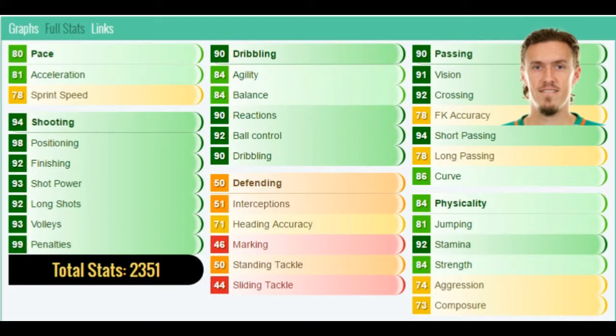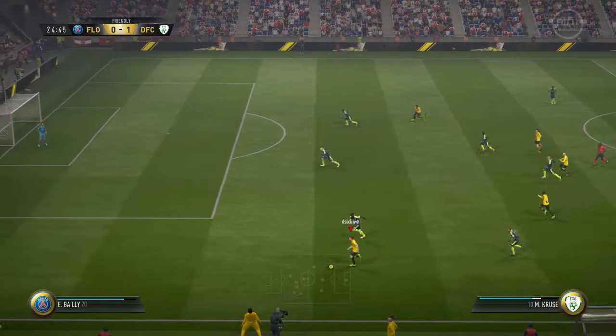Going firstly to his stats: 80 pace is going to be one of his cons, we'll talk about that throughout the video. He's got 94 shooting, 98 positioning, 92 finishing, 93 shot power, 92 long shots, 83 volleys, 99 penalties, 90 dribbling, 90 reactions, 92 ball control, 90 dribbling, 92 crossing, 92 vision, 92 stamina, 84 strength. Make sure you pause the video if you want to look at them in more depth.